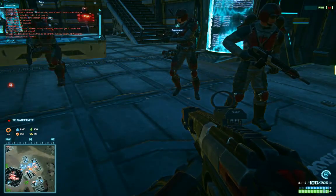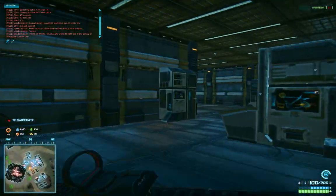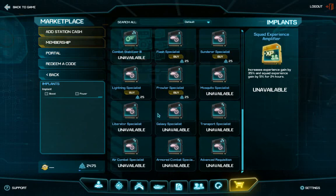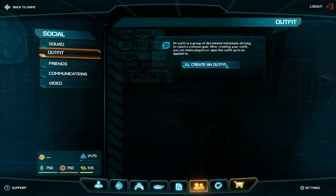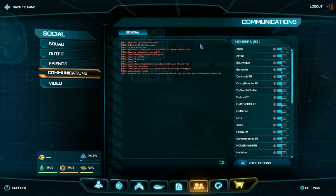My shield is recharging but it went back really far. I don't think I want to stand at spawn — there's like a bunch of people there all the time. Next up, implants — we've already covered that, and there's also a boost slot. Let's go to the friend screen. You've got squads that you can join and outfits as well.